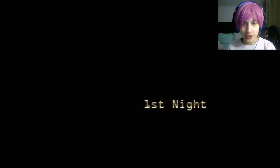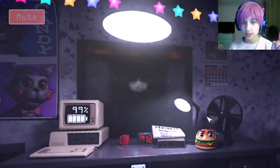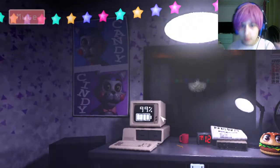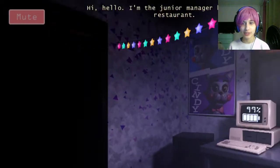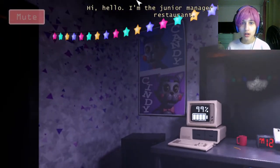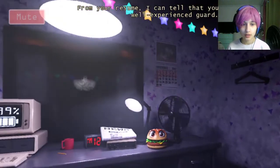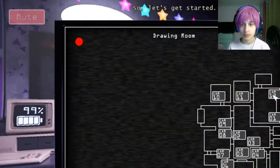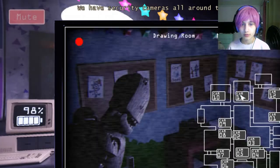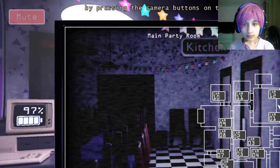Alright guys, first night — this is interesting. Hello, I'm the junior manager here at the restaurant, I'm supposed to walk you through the job. From your resume I can tell you're already a well-experienced guard, but you know it's protocol. We have security cameras all around the restaurant — bring up the camera panel to view the feed from each camera by pressing the camera buttons on the mini map.